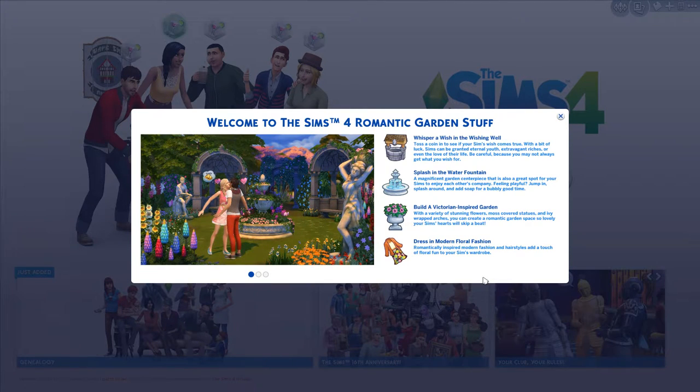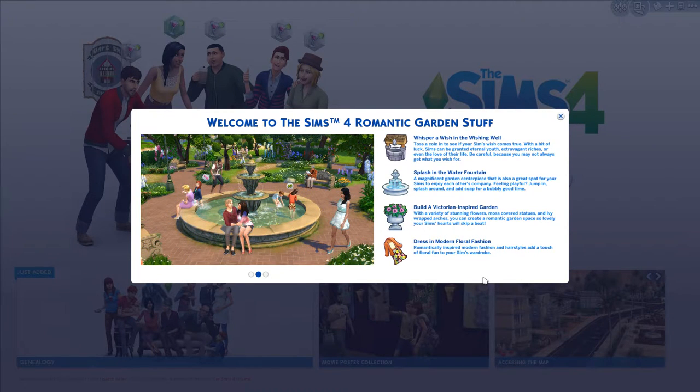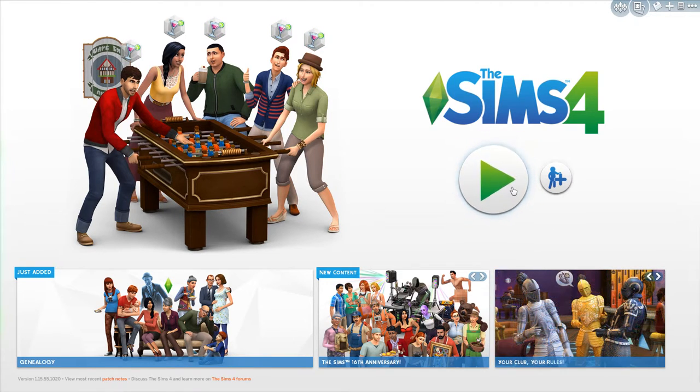Hello everyone, I am Lumos and this is the new Romantic Garden Stuff Pack. I am super super duper excited for this - I've been loving the stuff packs they've come out with lately. If you saw my Movie Stuff Pack video you saw me freak out. So this is the Romantic Garden Stuff Pack, basically mostly centered around outdoor content. I'm a little congested, I'm sorry. Okay, so this is the loading screen - let's jump into it.